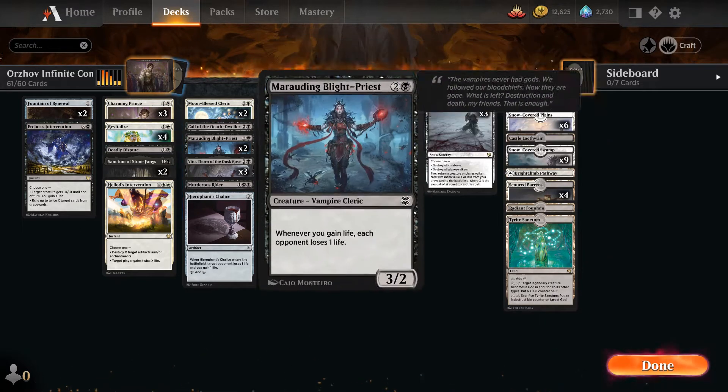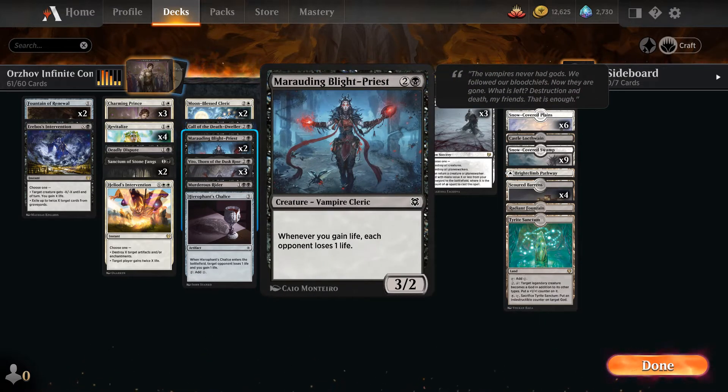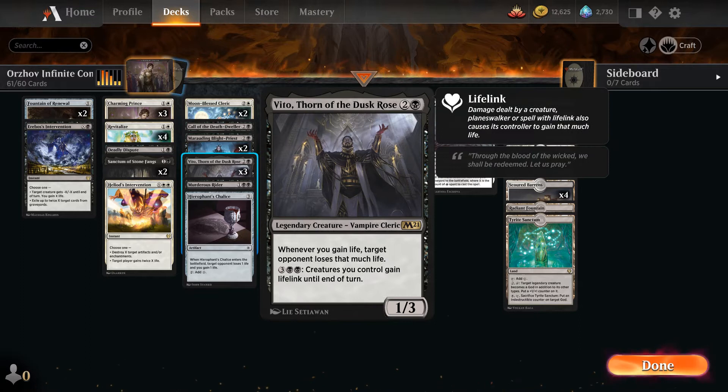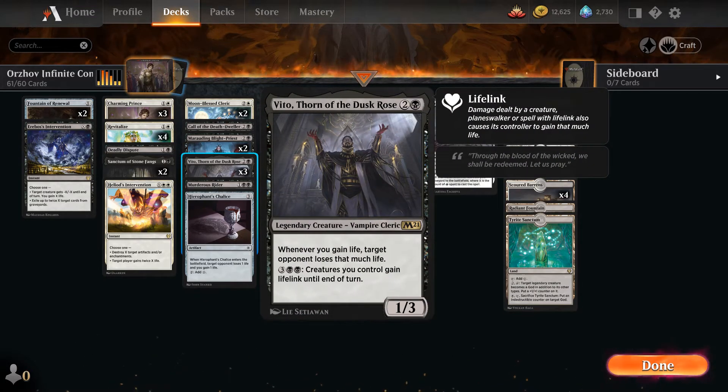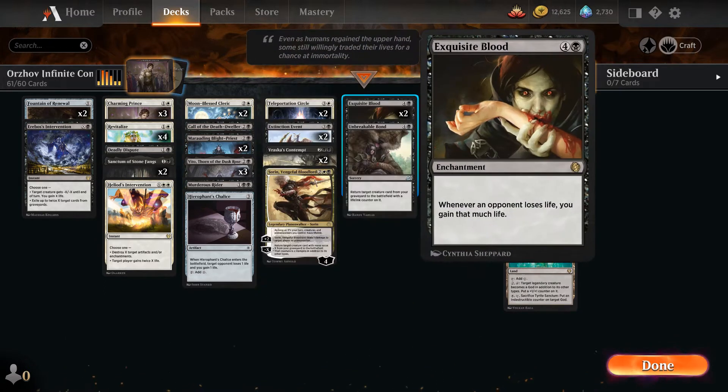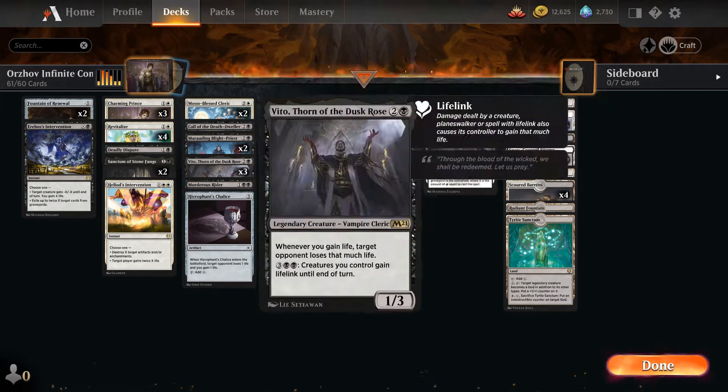Exquisite Blood teamed with either Marauding Blight Priest or Vito — whenever you gain life or the opponent loses life, the chain of the Infinite Combination occurs between these cards.